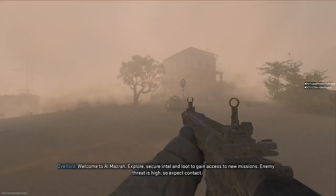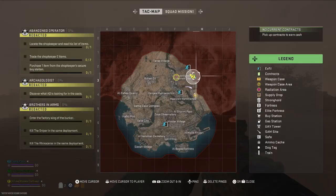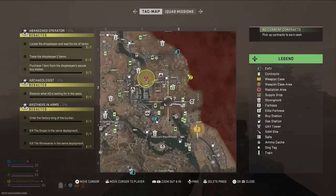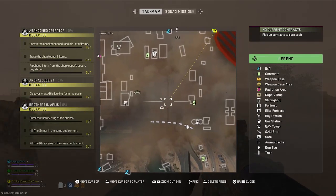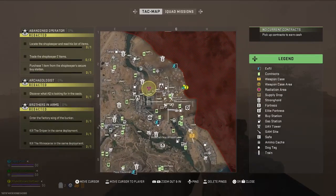What is up guys, it is Jordan, and welcome back to the channel. Today I have another DMZ guide for the Redacted faction tier four mission, Tunnel Rats. In this one we need to kill 10 AQ soldiers in the Koshi Complex and 10 cartel soldiers in the same complex.